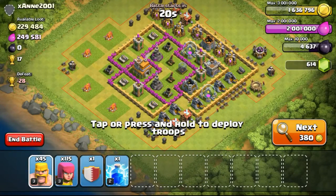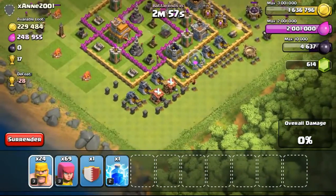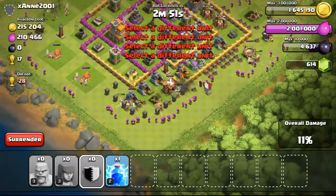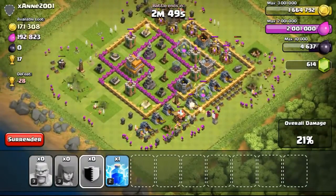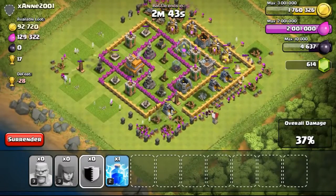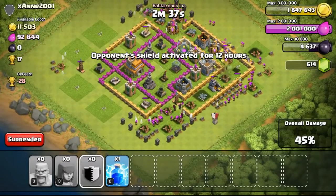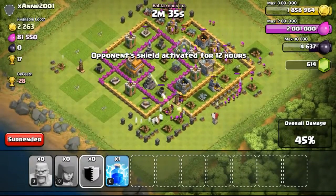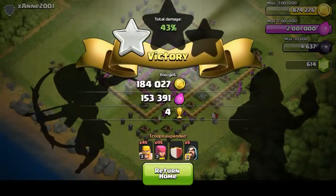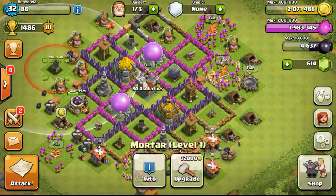Eventually finding this Town Hall 7 with 230,000 gold available. This base was rather easy to attack — just focusing on the top, then the bottom in a V-shape manner. This is another strategy for how I deploy my troops. Not always do I deploy top-left, top-right, bottom-right, bottom-left — I usually tweak my strategy depending on the design of the base, and also depending on whether I want to focus troops on a certain place, spread them out, or just pick off exposed buildings first and wait it out.